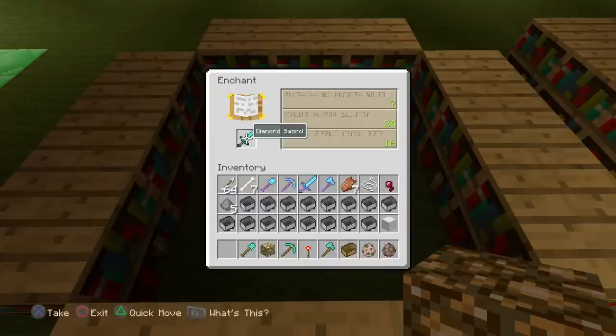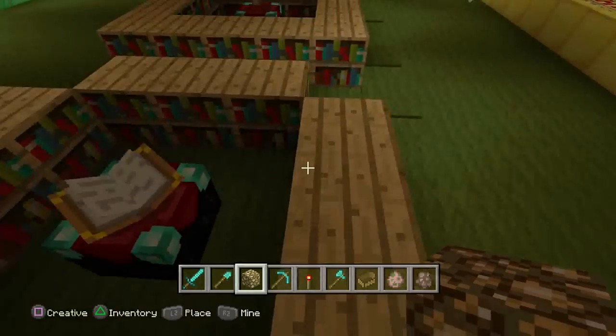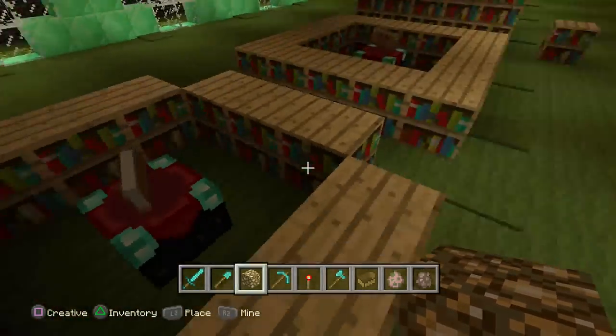So to start that off, we're going to go into this enchanting table right here and throw that sword up there. Look - 24 is the max you're going to get. Pretty much you've maxed out, you're not going to really get much. 24 isn't it, man - 30 at least. 30 is the big stuff. So we know that this enchanting table right here doesn't work that good.